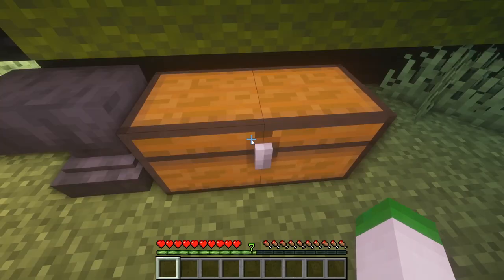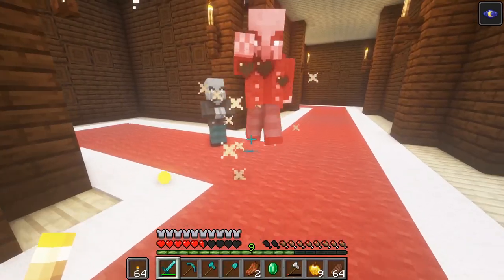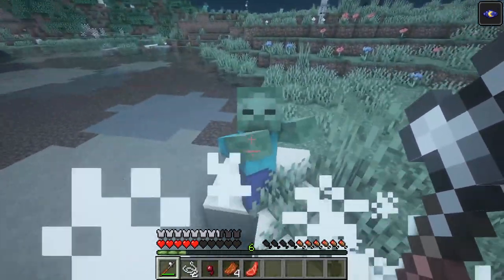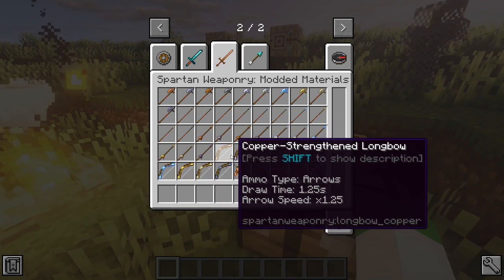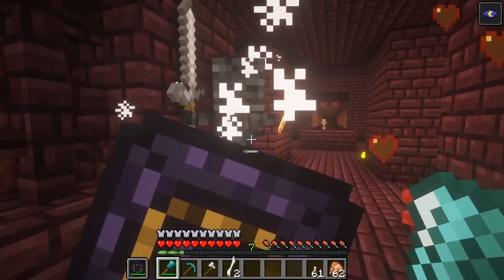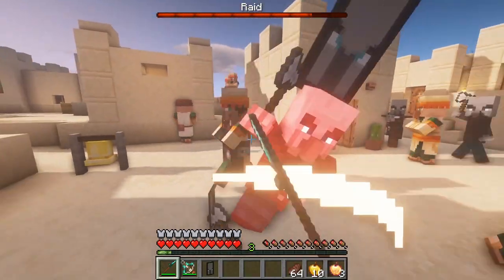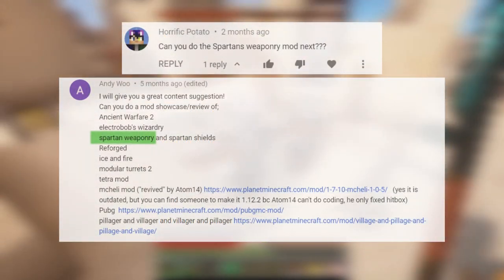Spartan Weaponry does a great job of adding in a diverse array of weapons to select from. Each weapon added can prove useful for various scenarios, instead of just using one weapon type for the entire game. Most of them are pretty balanced, having various attack speeds and traits to make them not too overpowered. Its compatibility with modern materials can offer you other material options. Additionally, if you combine this mod with its sister mod, Spartan Shields, you will have an even better combat experience. If you were bored of using the same sword, or were wanting to try out some new weapons, Spartan Weaponry can give you that. Thanks to Oblivious Spartan for making this awesome and detailed mod, and links to download it, its sister mod, and the other mods in this video are in the description below.